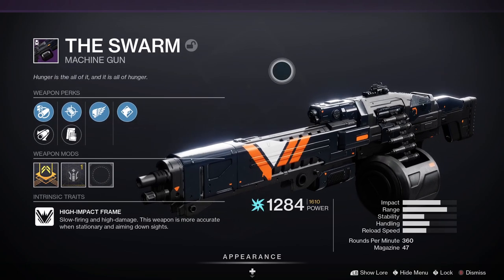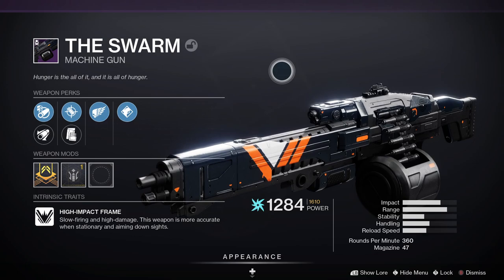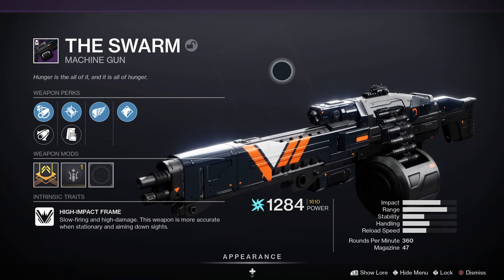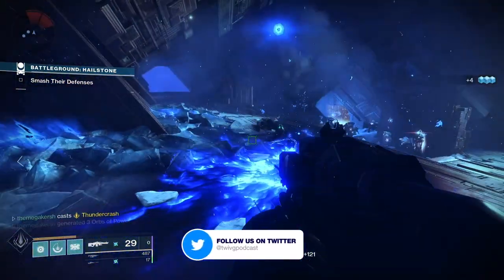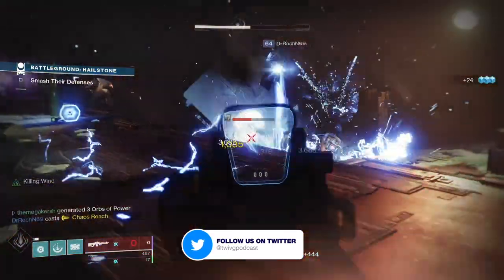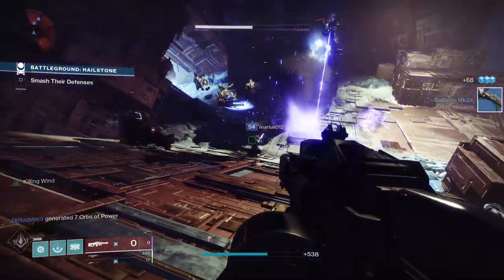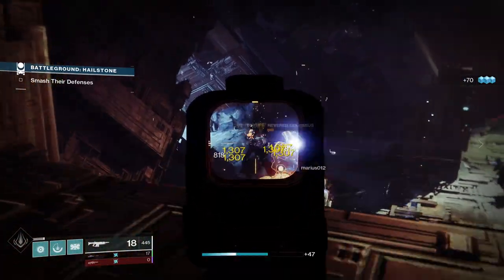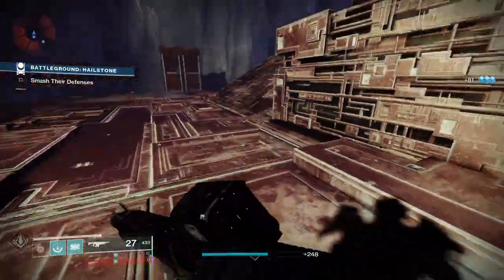The weapon is more accurate when stationary and aiming down sights. Looking at the stats: 70 impact, 72 range, 40 stability, 42 handling, 44 reload speed. It's a 360 rounds-per-minute machine gun with 47 in the magazine. Compared to the 7 Serif Saw, the Swarm has the same impact, slightly less range at minus three, more stability at plus ten, better handling at plus 16, better reload speed at plus four, and slightly fewer bullets in the magazine.